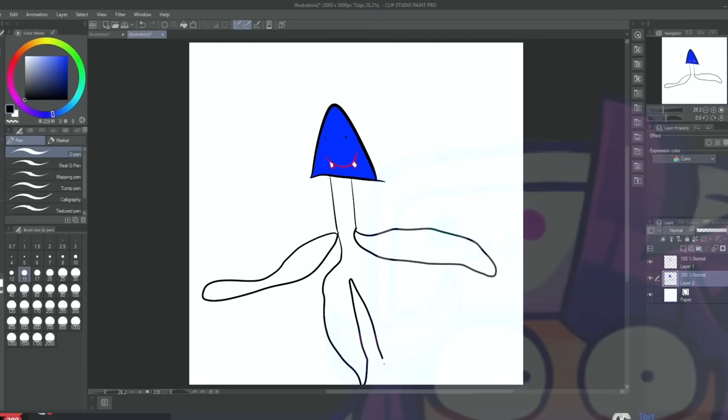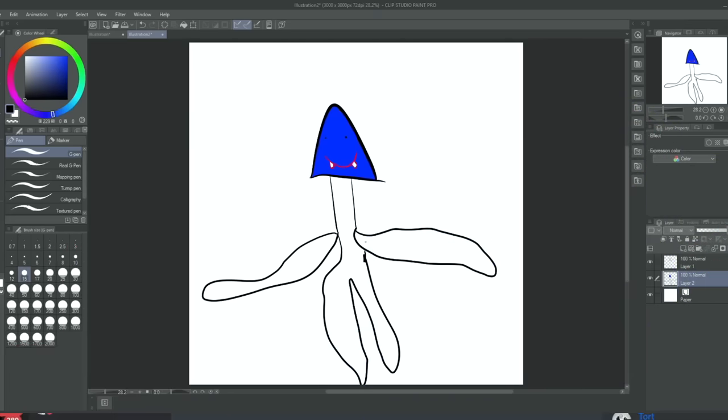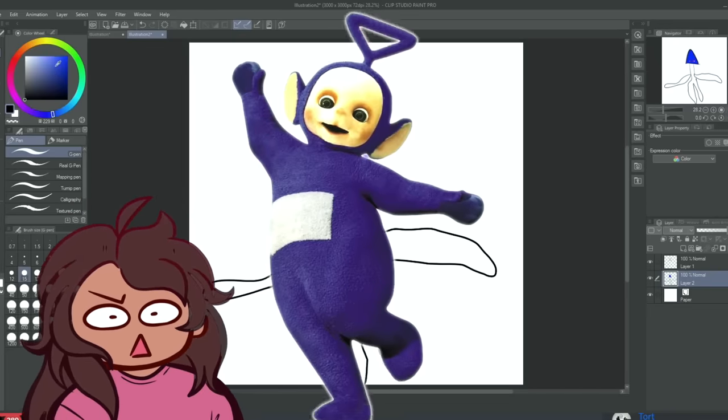Gabe struggles with drawing bodies. The body is also blue. Sona jokes it looks like a Teletubby.